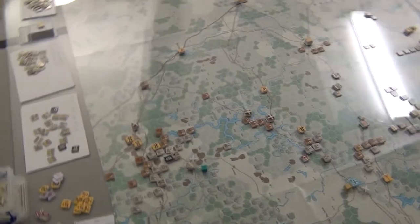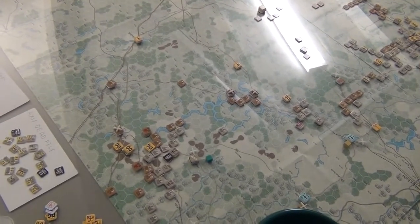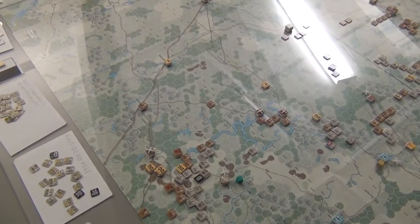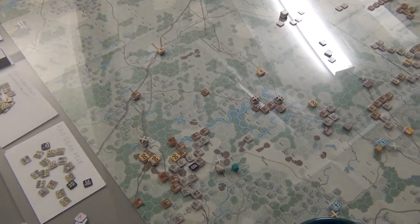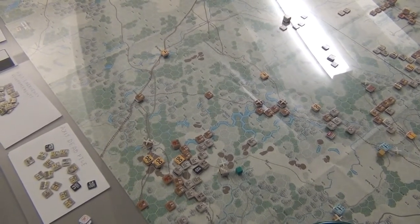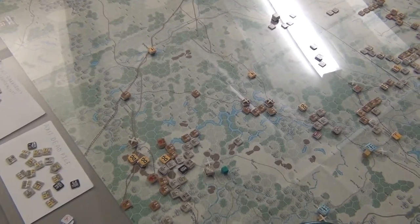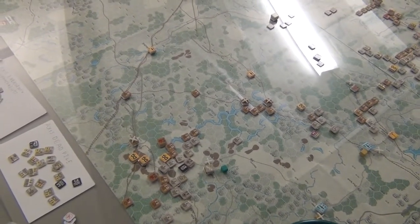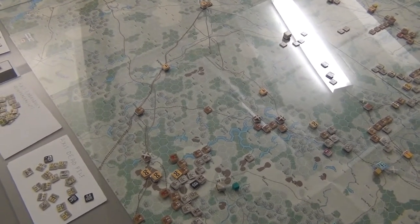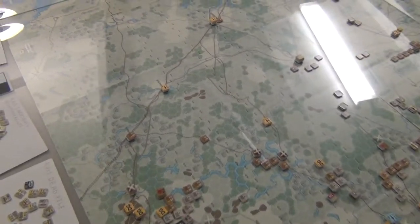I've marked every stack of airbase with an active aircraft that could be refit with little yellow cubes. There are a lot more on the German side than the Russian side right now because the Germans have been using their aircraft, given that it was their turn. So I'm not going to be refitting too many aircraft here, but it's just to showcase what I'm doing.